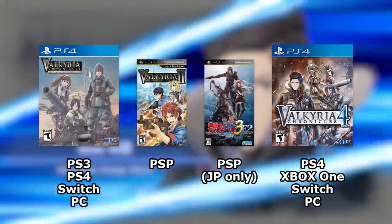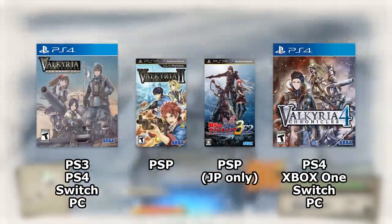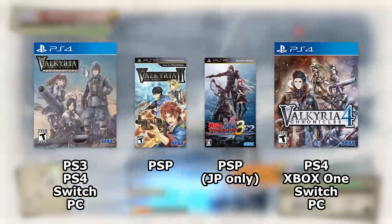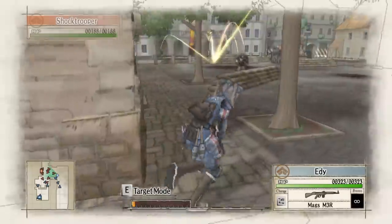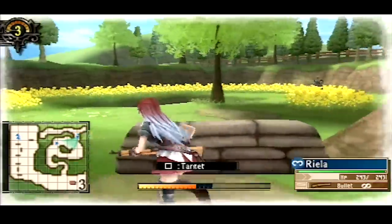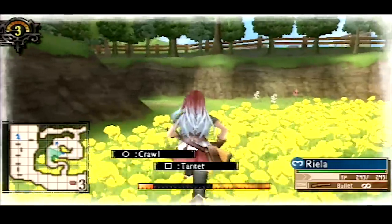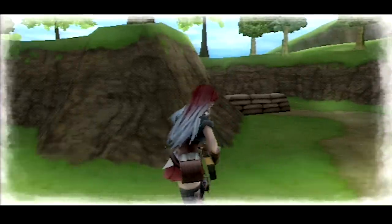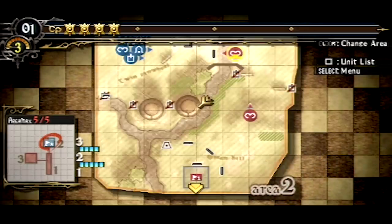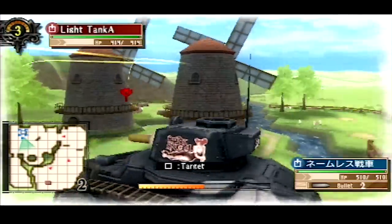There are four games overall: Valkyria Chronicles 1, 2, 3, and 4 — a very simple naming convention. There's a spin-off called Valkyria Revolution, which we won't cover because it takes place in a different world and is much more fantasy-oriented, making it a poor representation of the series. The four main games can be split into two categories: the traditional games, and the PSP games. Valkyria Chronicles 1 and 4 are the traditional games, while 2 and 3 are the PSP games.